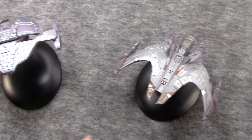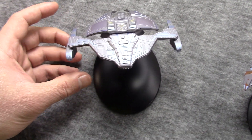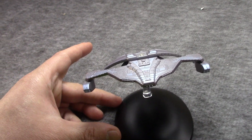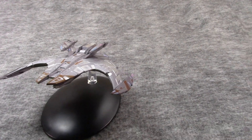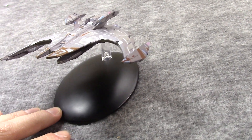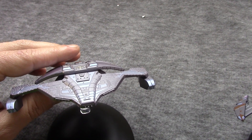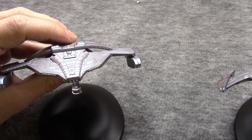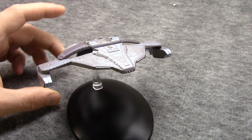A couple of the Jem'Hadar ships. I think in a lot of ways the Jem'Hadar is a villain that succeeded, and were kind of the same idea they were originally trying to get with the Borg but didn't exactly succeed with. They built up the Dominion with hints and innuendos — kind of very Babylon 5-ish, come to think of it — in season 2 of Deep Space Nine.